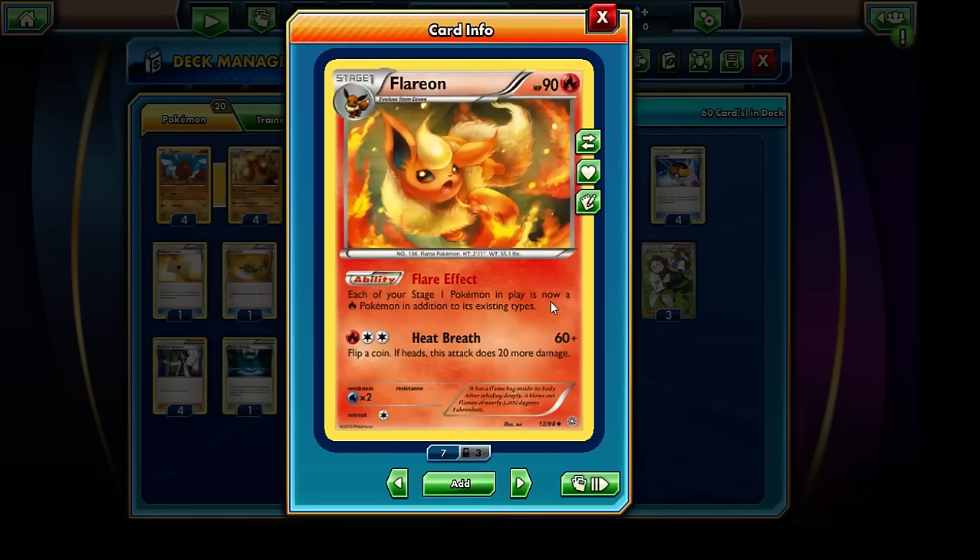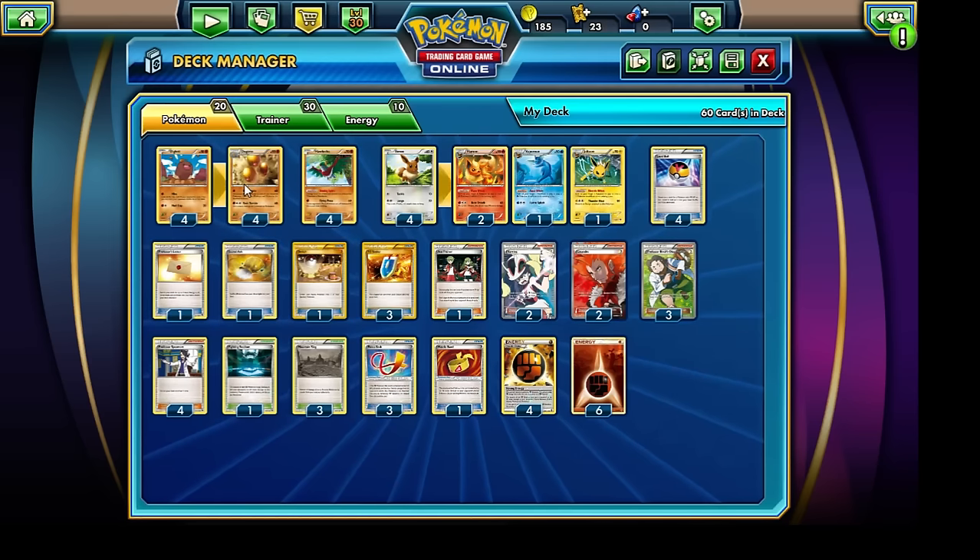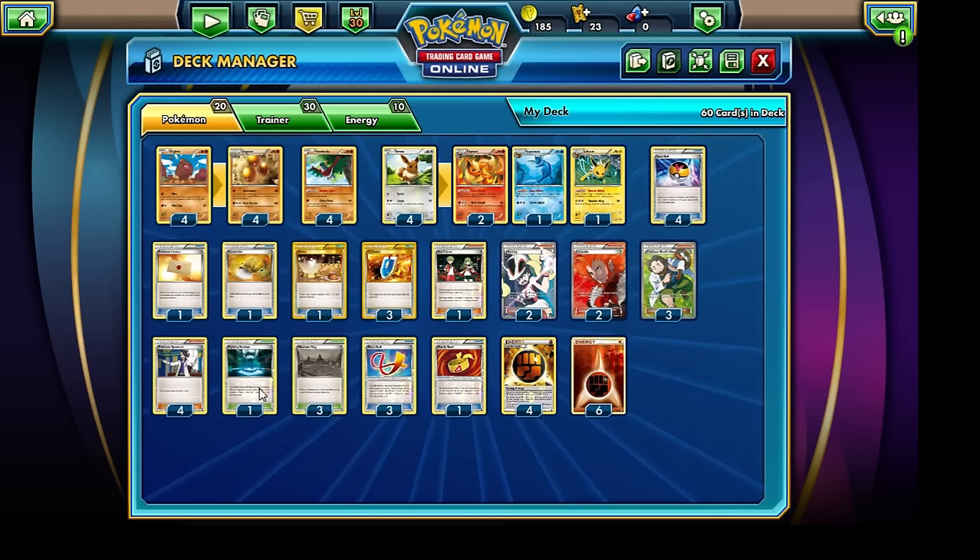Dugtrio is very, very energetically efficient, only requiring a single Fighting Energy card. Now, imagine if we had Strong Energy — instead of bringing out the Fighting Stadium, we have to bring out the very shameful Mountain Ring. If we had a Strong Energy and a Muscle Band, we can't even attach Muscle Band for the most part, because we'll most likely have the Focus Sash attached to the Dugtrio, and of course we don't have the Fighting Stadium.